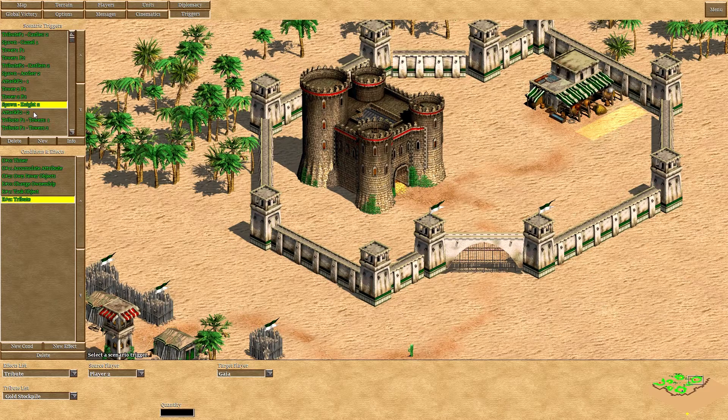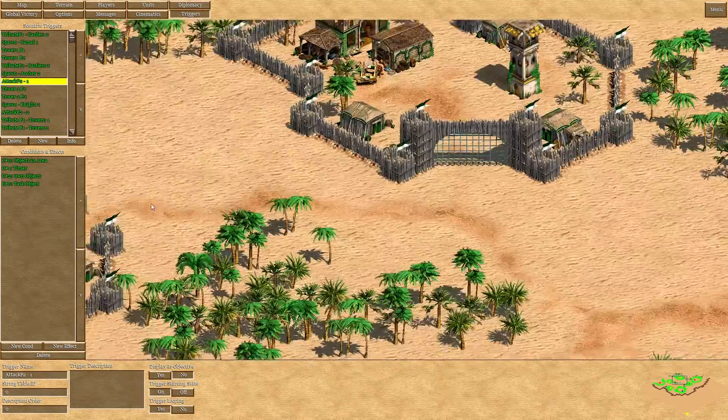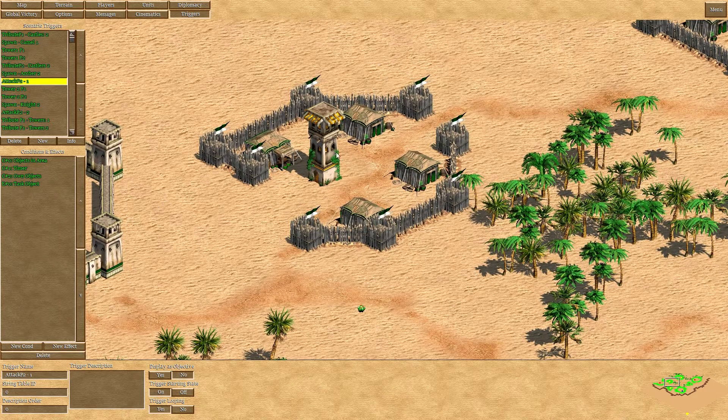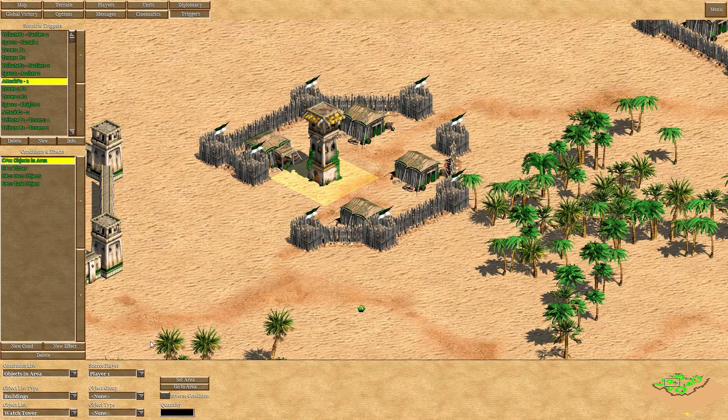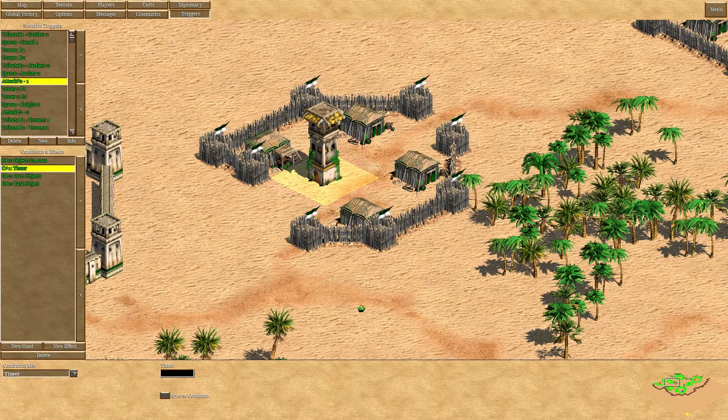Talking about the attack, there are actually two mechanics here. The first attack starts as soon as player 1 captures a specific tower — so as soon as there is a tower owned by player 1 in this area, and 150 seconds have passed, waves of units start coming.